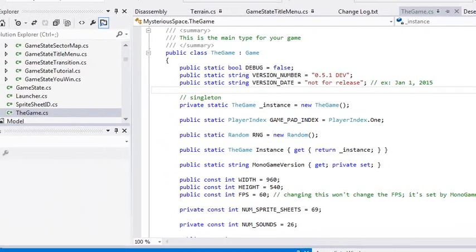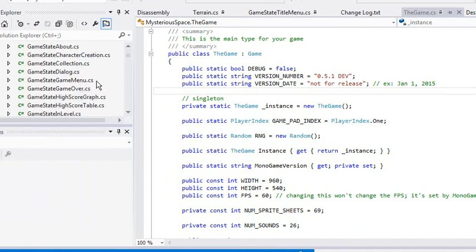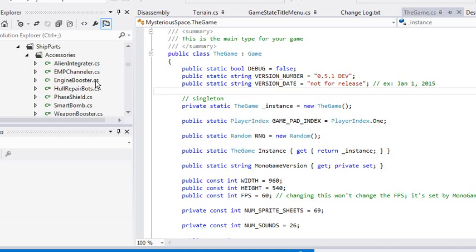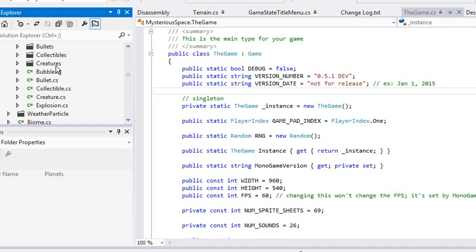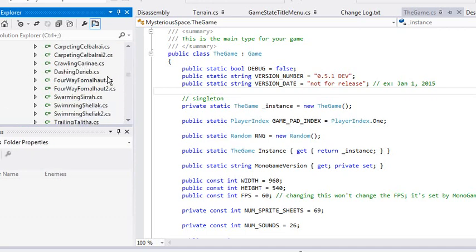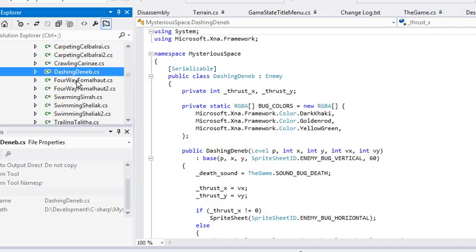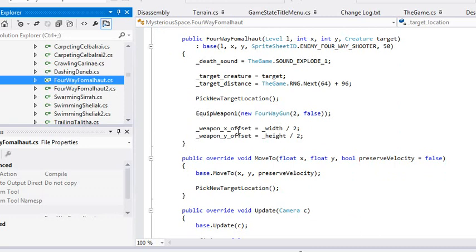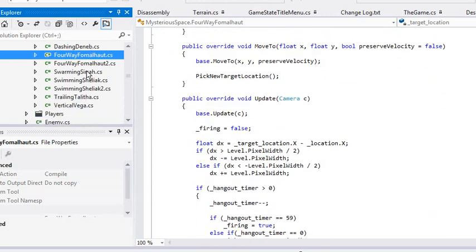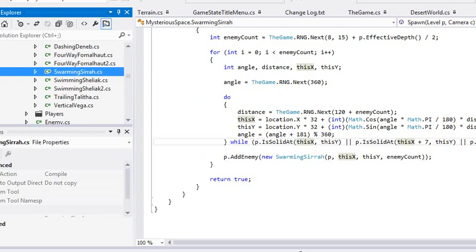Let's pull open the code — someone mentioned they thought code was never boring. I've gone totally nuts with the object-oriented approach. Creatures, enemies — they'll have names after various stars and constellations. A lot of star names are Arabic, so we get a lot of Arabic-named things. Some of the names are actually really corny as a result — a four-way Fommelhot I like, but then like Carpeting Kelbal Ray — I don't know. These are all the monsters you can encounter, and those swarms are the Swarming Syrah — those little black swarming guys.